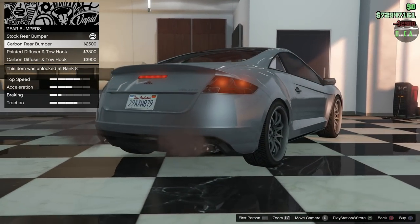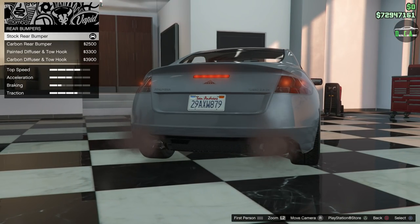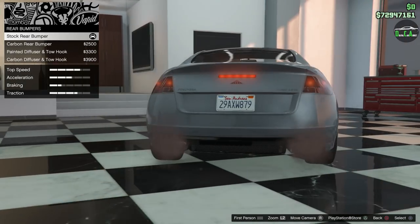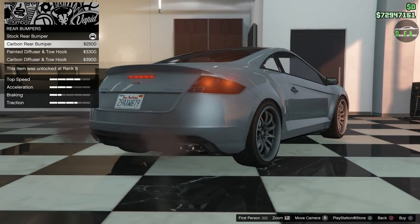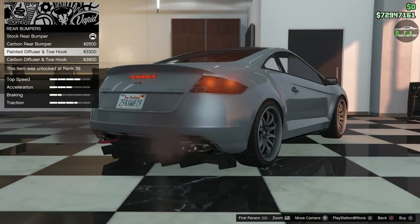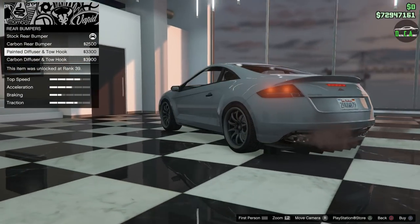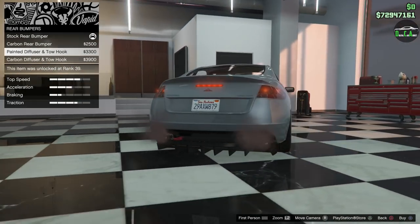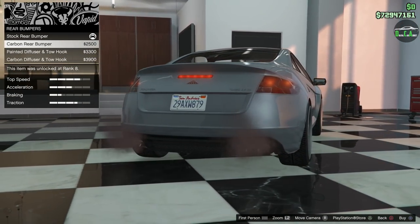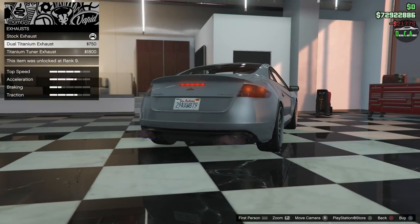For rear bumpers you have the rear valence and a carbon version. The rear valence is tied to your secondary color, so if you match your secondary color to your primary it will be colored back there, which looks a little weird. The carbon option is nice to have. Then there's a giant diffuser attached which doesn't really follow the lines of the car at all. We'll go with the carbon rear.